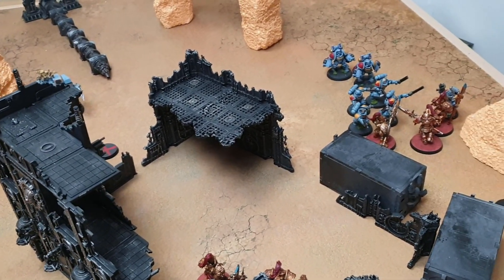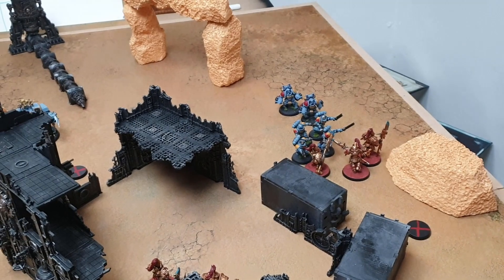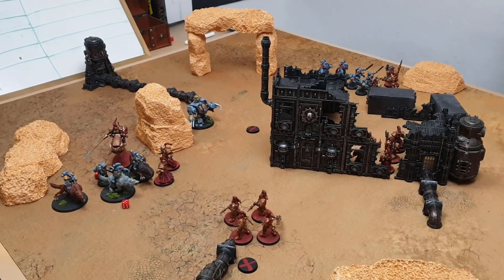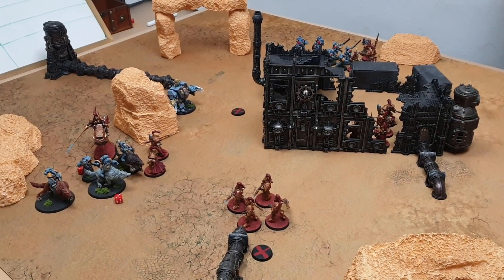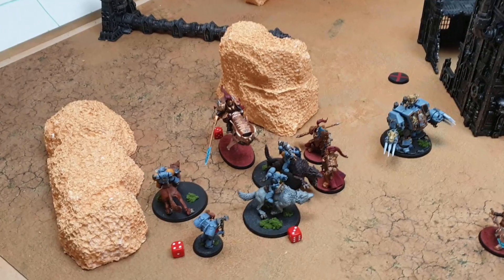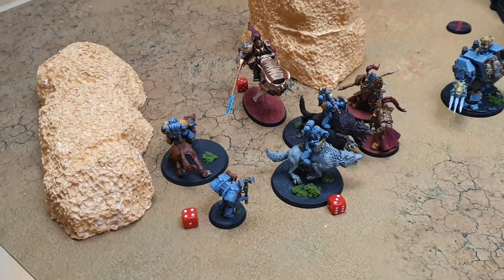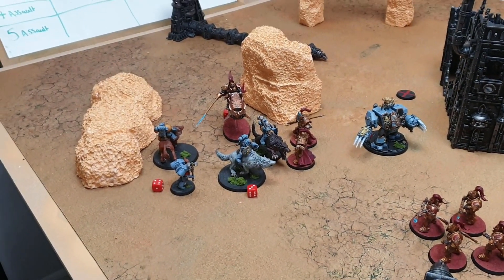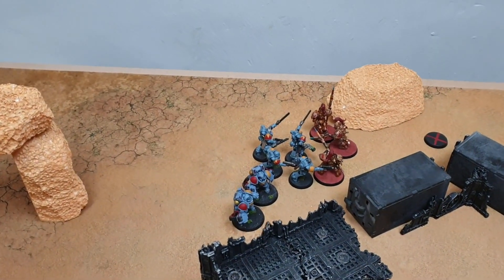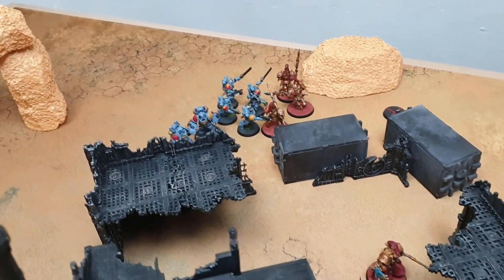The Space Wolves command phase: Lloyd goes up to one CP. In movement, the Wolf Guard Battle Leader swings around to stare down Frost for a charge. With the Hunter warlord trait, the Wolf Lord falls back but remains eligible to declare a charge. Murderfang moves up to back up his brothers. The Aggressors swing around to cover either the death pile in the center or to back up their engaged brothers. The active objective for round two rolls as number two — the center objective.